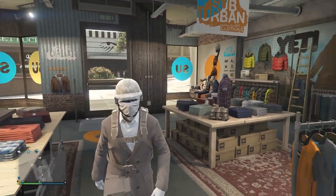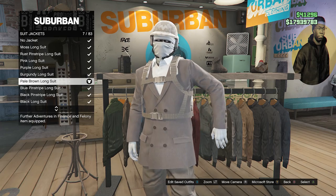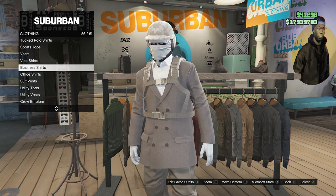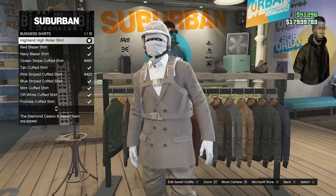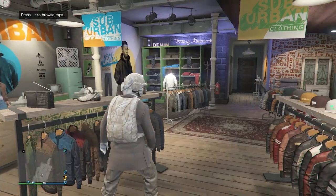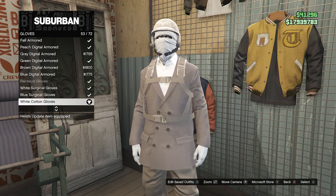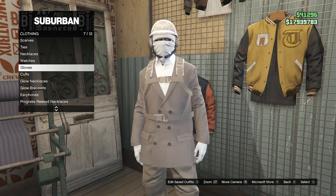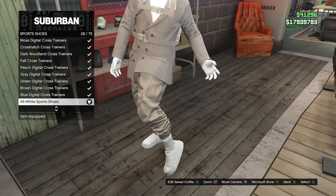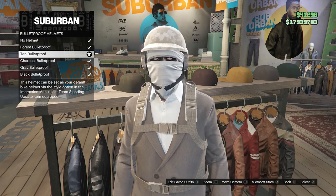For the fourth and final outfit, go to the top section, scroll to suit jackets on slot four, and equip the pale brown long suit on slot seven. Back out, scroll to business shirts on slot 56, and equip the highland high roller shirt on slot one — just this white collared shirt underneath. Go to accessories, gloves on slot seven, and equip the white cotton gloves on slot 53. Then go to sport shoes on slot nine and equip the all white sport shoes on slot 28. Head to hats, bulletproof helmets on slot 19, and buy the tan bulletproof.